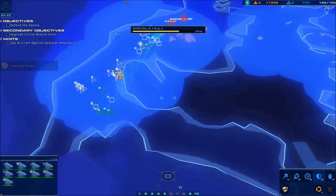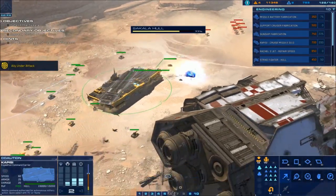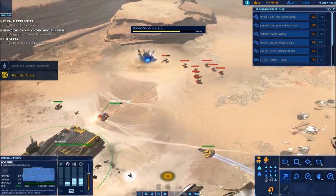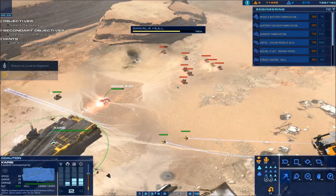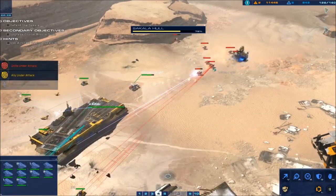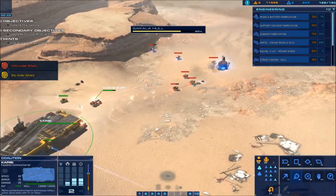Make sure your units are still continuing to guard the Capizzi along the trek. When you get to this point, recall all your air if you can. Because these missile ships will take them out as they're flying around. To prevent that, you can have your units target the missile ships to kill them quickly.